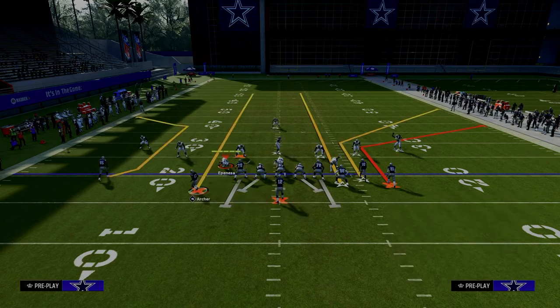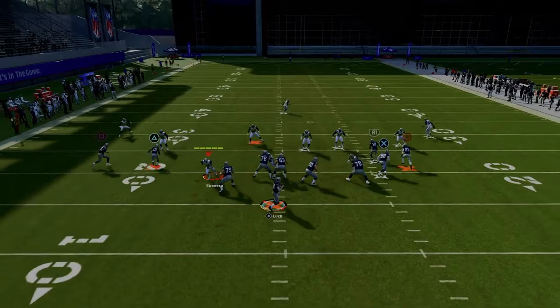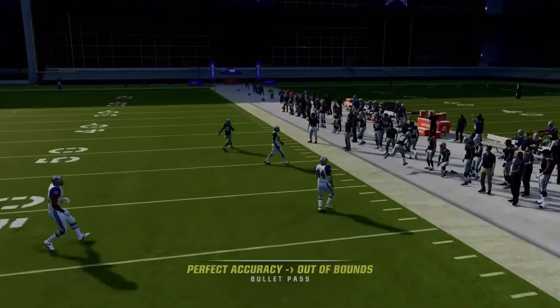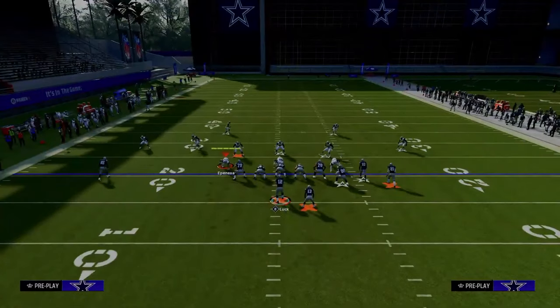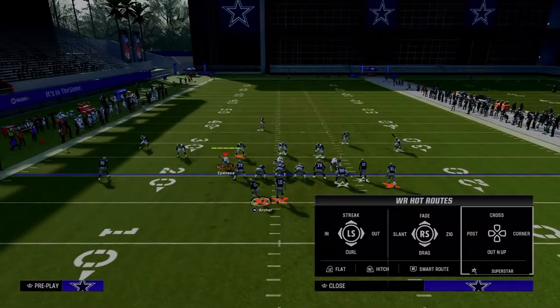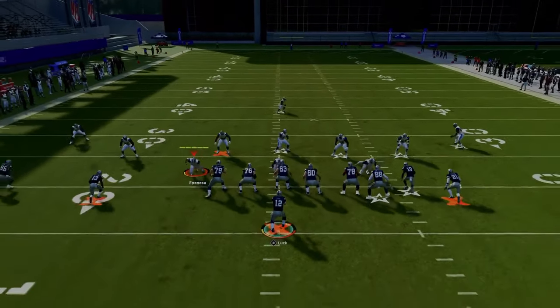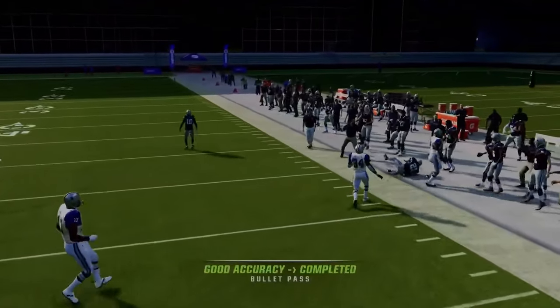The setup is the same here — we're putting the running back on a streak, the tight end on a streak, and using a slot apprentice corner route to the slot receiver. Against cover three, even though the curl flat defender is over there, you can free form that to the sideline. And the beauty is you also have concepts on the left. This right side is just absolutely lethal at attacking the sidelines.